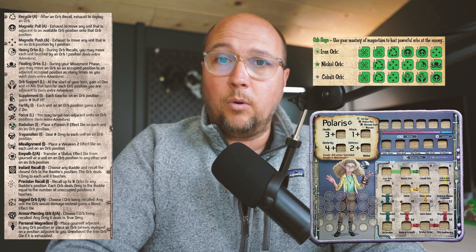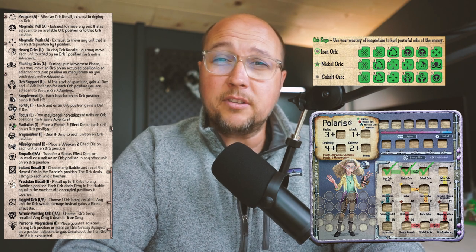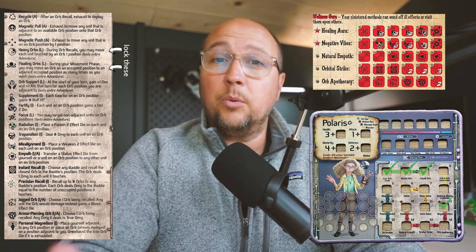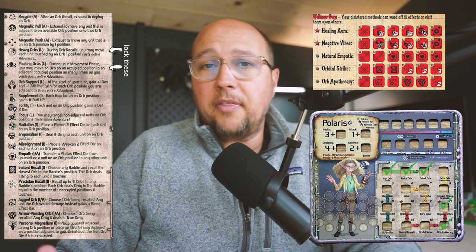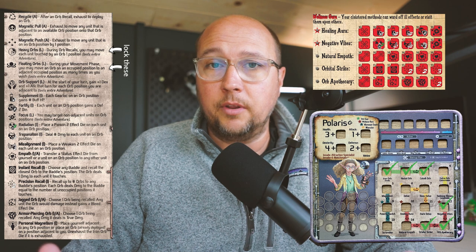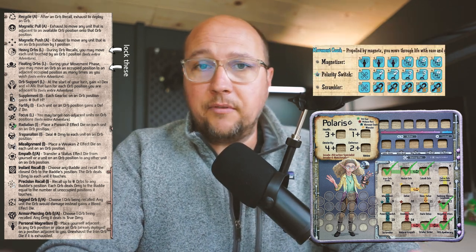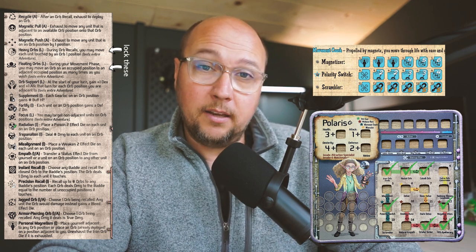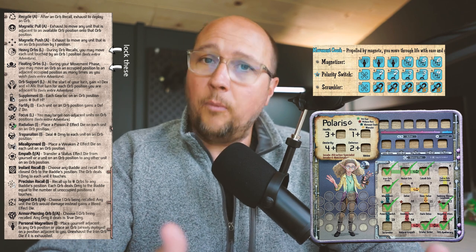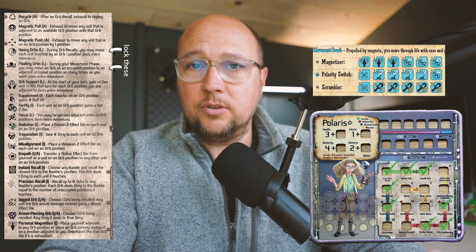Now that we've covered the mechanics, let's talk builds — both solo and co-op. Orb sage is first and foremost, core to Polaris's being. I train all three of those skills and focus on locking heavy orbs or floating orbs. In solo, I'm free to go into negative vibes from wellness guru since there's no collateral damage to other gear locks. That gives me access to orb apothecary to get through nasty defensive die. And then orbital strike — it gives you more attempts at recalling with different enhancements. With movement coach, I always go into polarity switch, and magnetizer is undeniably wonderful especially with its ability to un-exhaust the iron orb die, getting more orbs on the board.